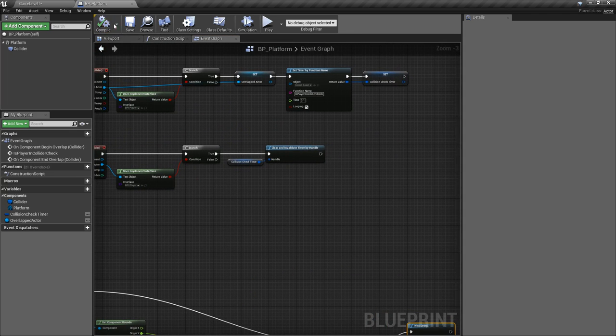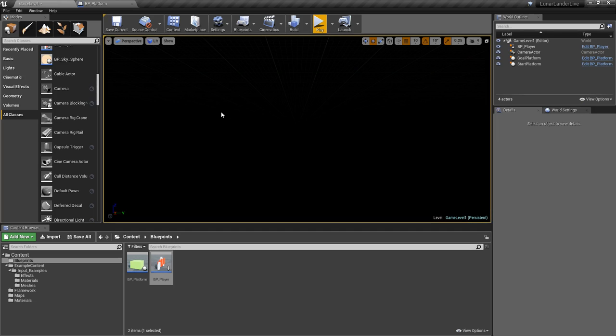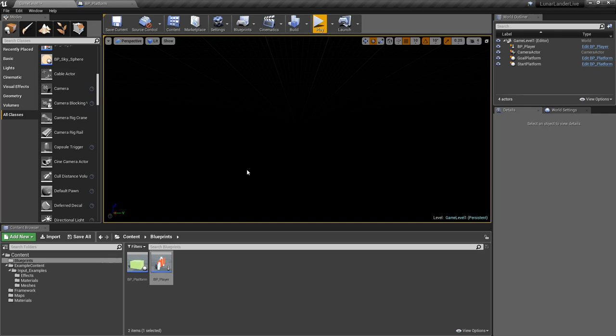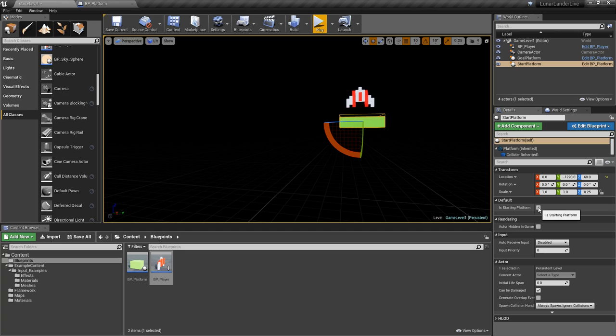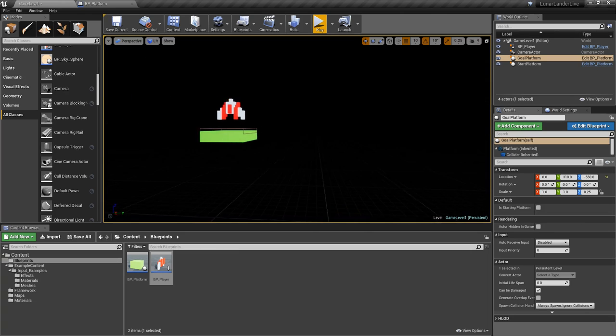Testing it — we're in bounds. If we go out of bounds it stops, and when we come back in it starts again. The problem is this is our starting platform and we don't want this to trigger there. The fix is simple: add a boolean variable called 'is starting platform', make it instance editable and expose on spawn. That gives us a little eyeball so when we click on a platform in the editor we can set whether it's the start or goal platform for that specific instance.